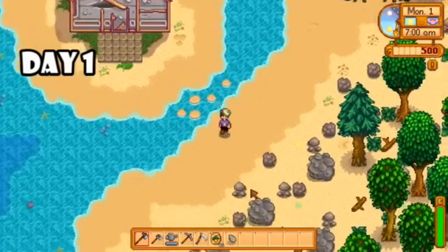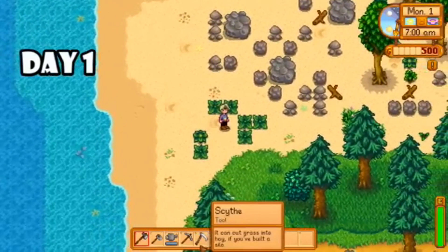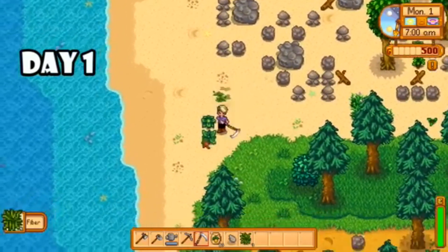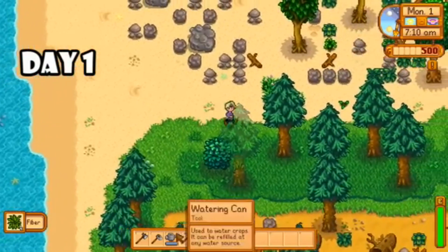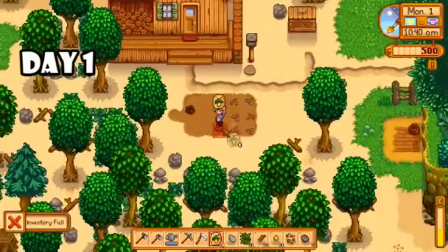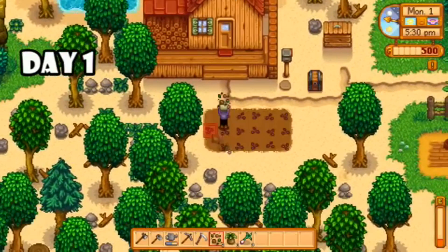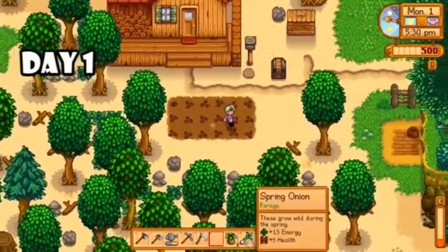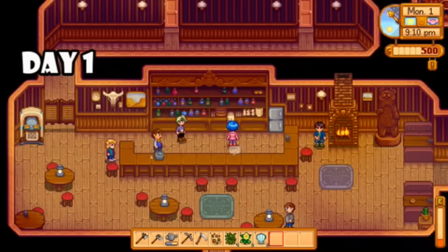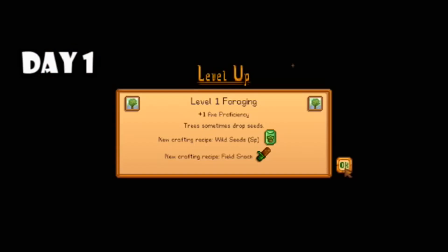Here we go. On day one, I spent some time exploring the farm since I didn't really know what this layout even was. Then I did some foraging because I wanted to hit level one foraging overnight, and then I planted my parsnips. I ended up finding some mixed seeds so I planted those as well. I spent the rest of the day meeting some of the townspeople, hunting for more foraged goods, and overnight I ended up hitting level one foraging.